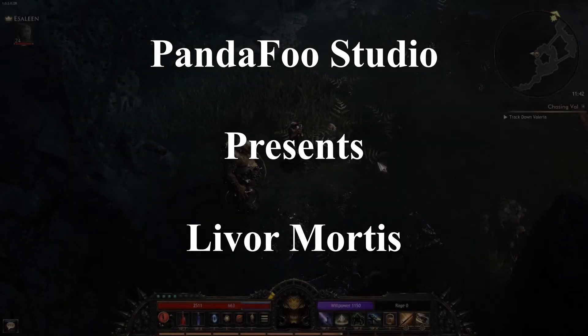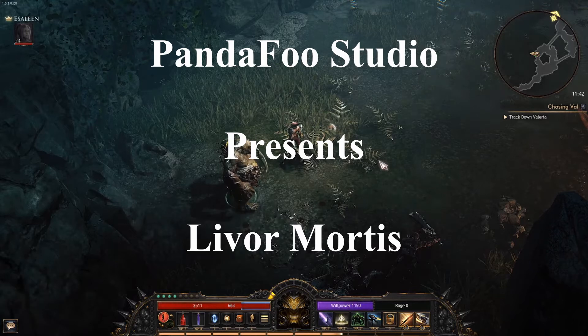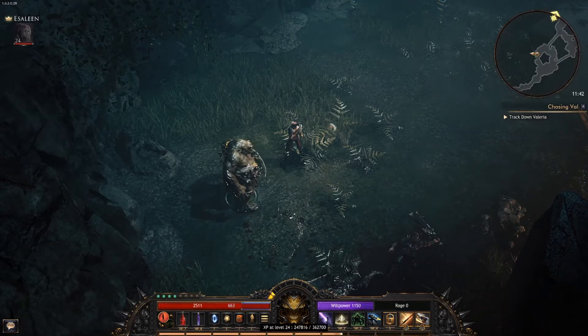Hey guys, Panda back here. I want to show you something really cool. Now, we didn't have these abilities in beta — not that I noticed — but in the live build, you can summon companions.